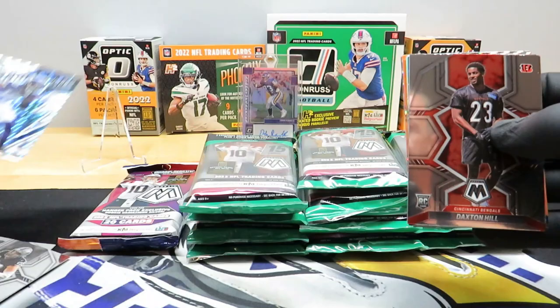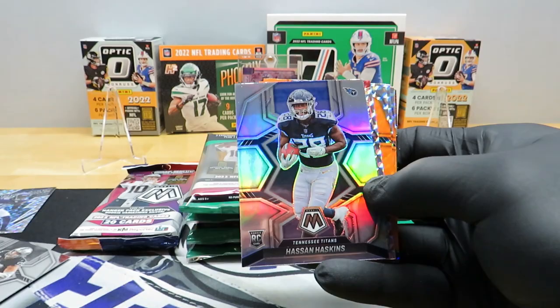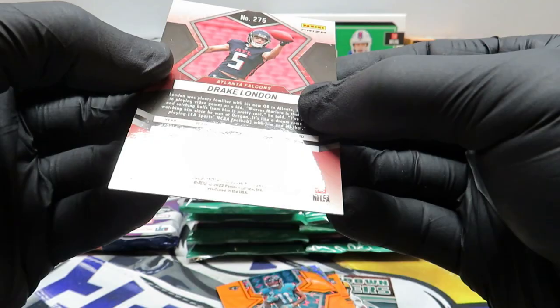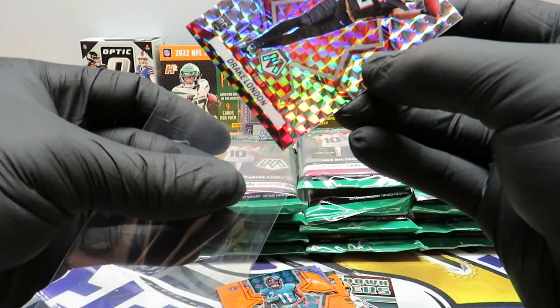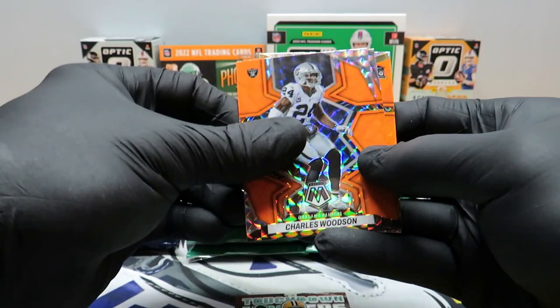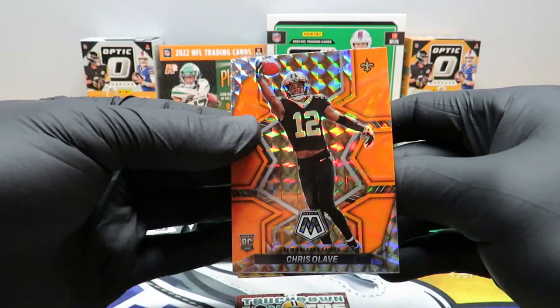Our last card — since I can't seem to pick it up — is a Thunder Lane Justin Jefferson. We got a Daxton Hill rookie, Sauce rookie, Hassan Haskins silver. There we go — got a Drake London Mosaic. Let's take a look at the back — that's actually sharp, cool. This one might actually be gradable, sweet. And then our oranges are going to be Marvin Jones Jr., Charles Woodson, Kenneth Walker, and on the back — Chris Olave orange. Sweet.